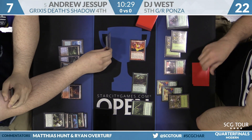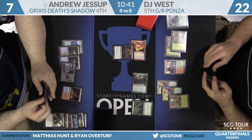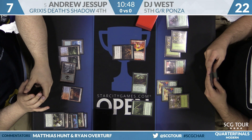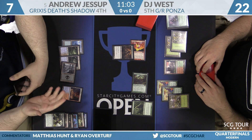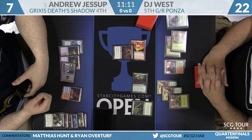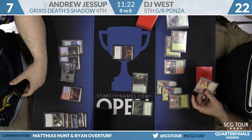It would be a curious play to go upstairs with the Titan since if Jessup lacks an answer to Obstinate Baeloth, it would be lethal. DJ could have potentially used fire breathing with the red mana from both Utopia Sprawls to try to deal more damage, but the math doesn't quite work — Andrew would crack a Fetch Land and win the combat. So the block happens, dealing four damage in, dropping Andrew to three, and giving him a 10/10 Death's Shadow.